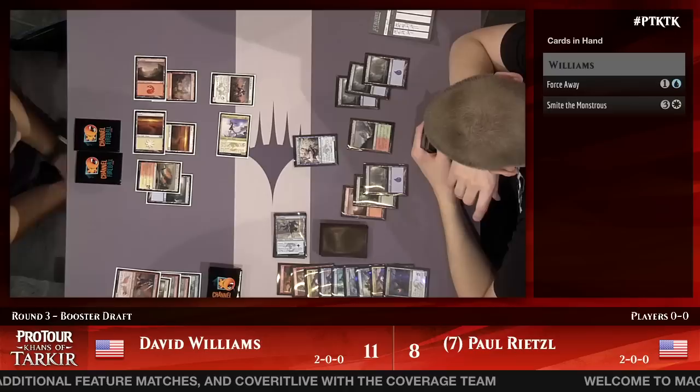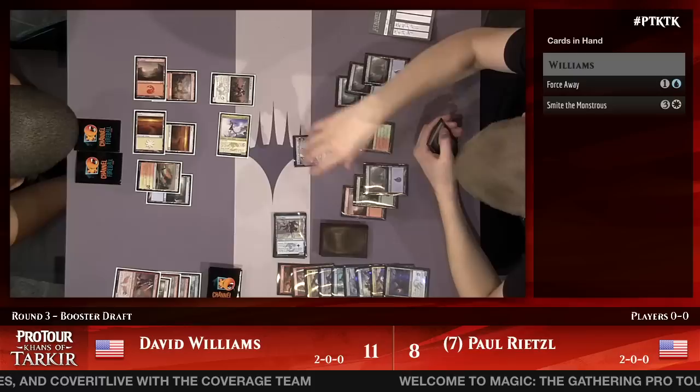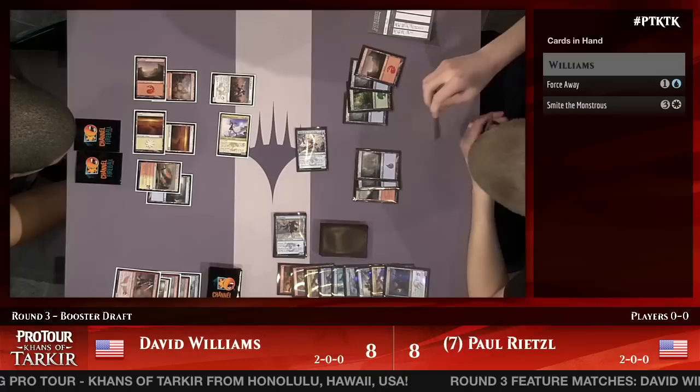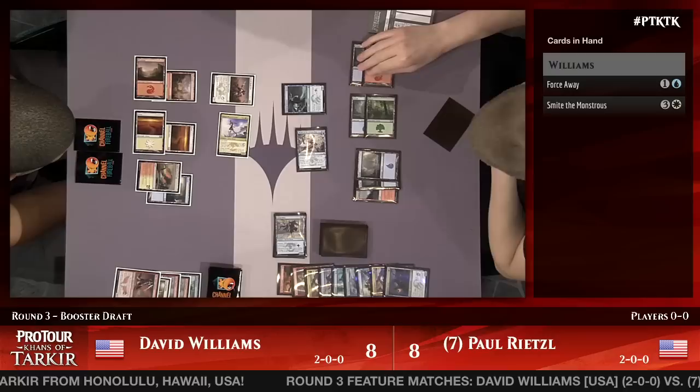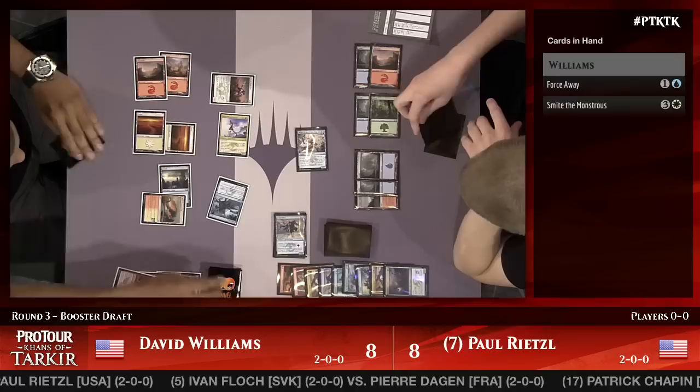Williams stays slightly ahead of the curve. He's got Paul Rietzel down to eight while Dave is on 11. Rietzel's counterattack with Mystic could get Williams all the way down to five. A Scion of Glaciers for Paul Rietzel — that is a very good blocker, and it gets around Smite the Monstrous despite having five toughness. It does not get around Force Away though.